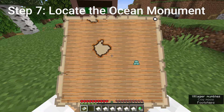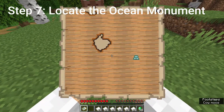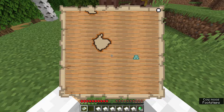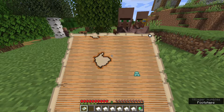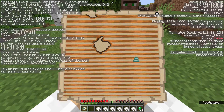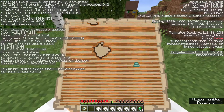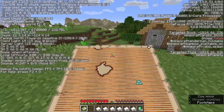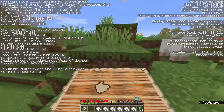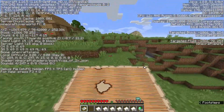As you guys can see, it shows on the right side of the middle of the map — that is the ocean monument we want to find. On the top right of the map there's a little circle and that is us. We need to get all the way down to the ocean monument. We're going to hit F3 on Java Edition — if you look at the left side underneath block and chunk it'll say facing, and we are facing east. But right now we need to go southwest, so we turn and we are facing west. We can aim southwest and eventually we will end up at the ocean monument.